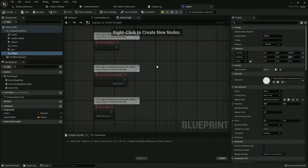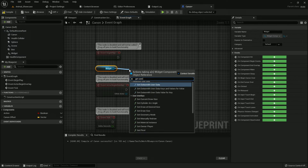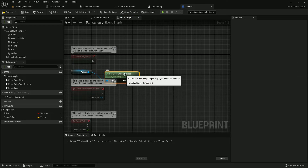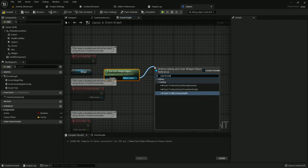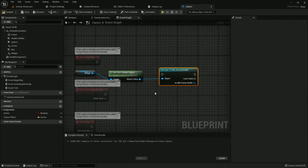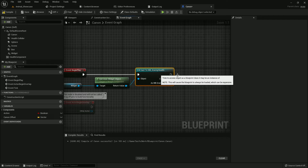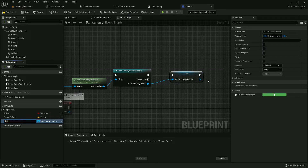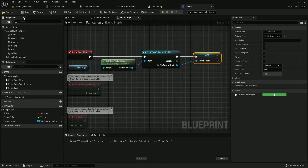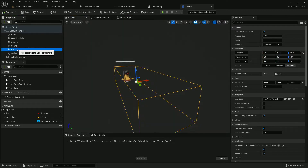Select this, get the Widget Component, and search 'Get User Widget Object'. From there, cast to 'Enemy Health'. Add it with Event Begin Play and create a variable — I name it 'Cannon Health'. Compile and save — I should change the Box Collision name; I name it 'Range'. Please forgive my spelling or grammar.